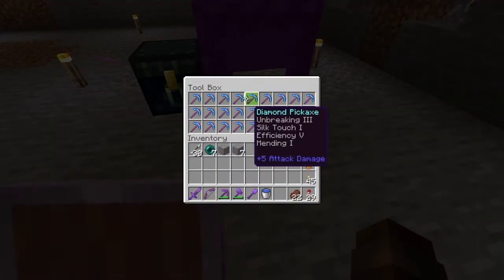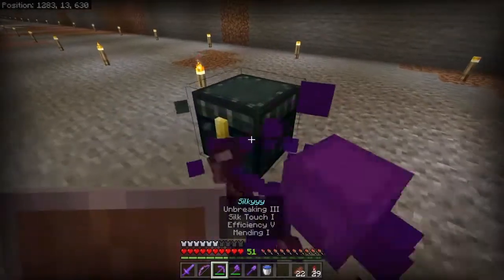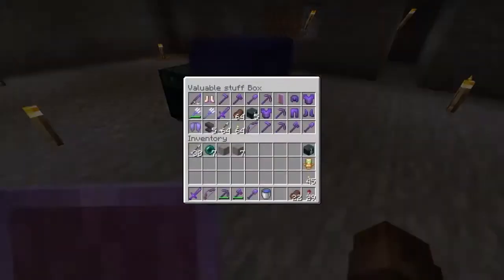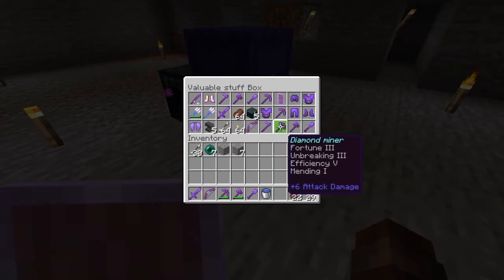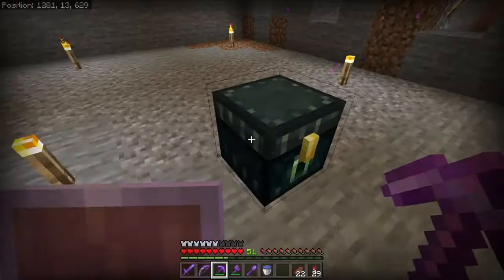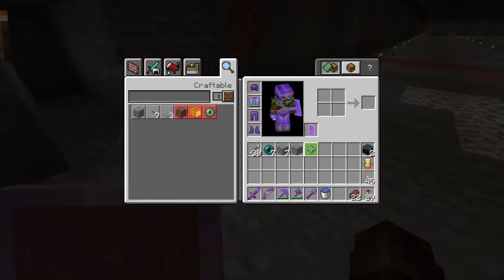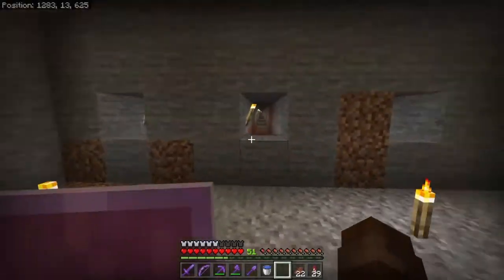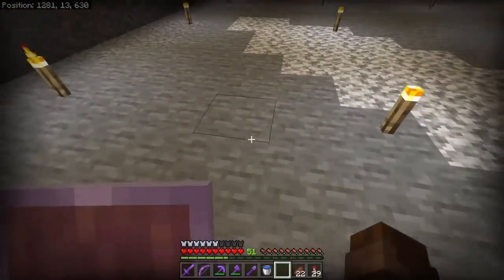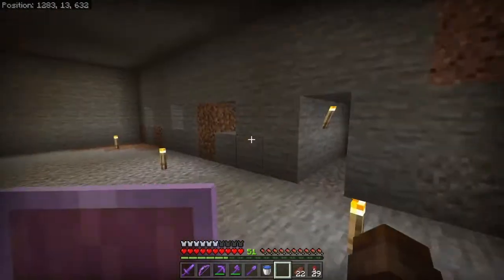This is one of my boxes full of pickaxes - these are all silk touch and some fortune ones too. I have two more boxes of these at home. Plus in this chest I also have some more netherite ones - that's fortune, and here's another silk touch netherite pickaxe. How did I get these? I made like two out of three boxes legit, and then there was a glitch with my guardian farm where it crashed. I placed down a shulker box, my game crashed, and when I came back I had a shulker box on the ground and one in my hand - it literally just duped.